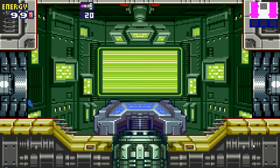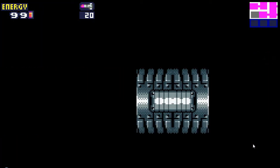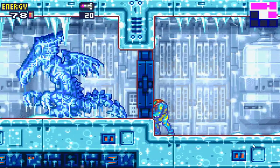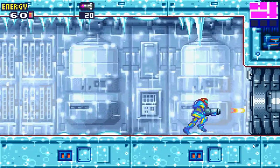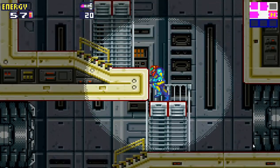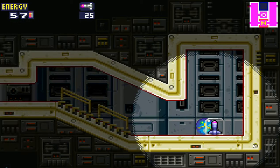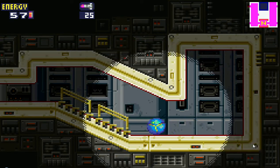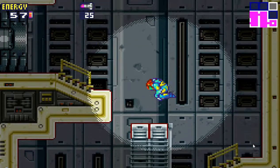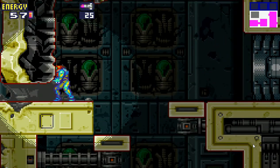The X Parasite has gone to SRX, so this door is now open. It's Sub-Zero Containment, and there's Ridley — foreshadowing Ridley! Yes, Ridley was in that room, frozen — not in carbonite, just frozen. He's not Han Solo; he's not worth frozen carbonite.